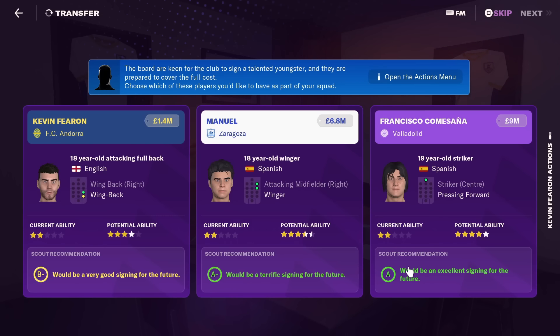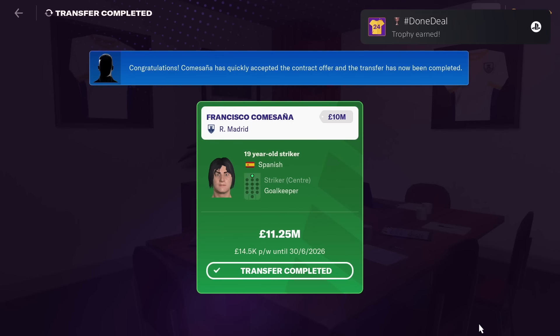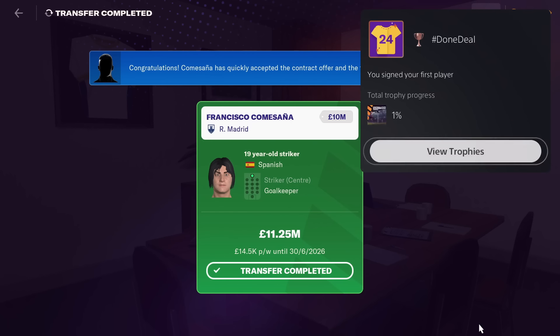Part of the introduction gave me the option to sign a future world-class player. I picked this guy who looked amazing called Komesanya, and immediately signing him to the club got me my first trophy. Done deal — you signed your first player.